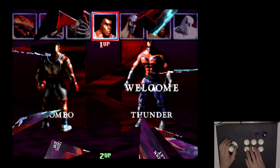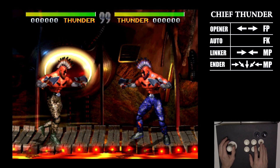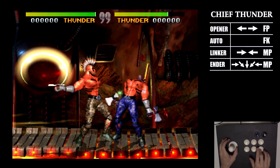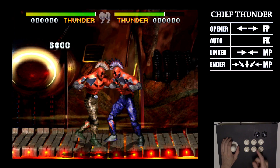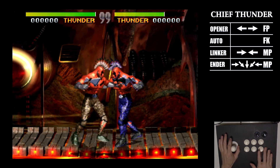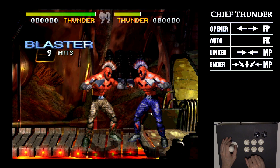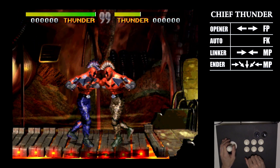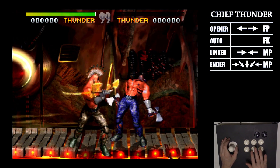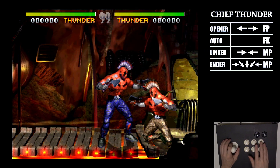Chief Thunder is next. We're going to use his triple axe for the opener — that's charge back, press forward fierce punch. After that, we're going to do fierce kick — that's opener, auto. Then his linker: charge forward, press back medium punch. You're charging back, press forward, just keep holding forward, do your auto, and then press back and medium punch. Now with Chief Thunder, if you try to do an auto after that linker, he's going to fall over.